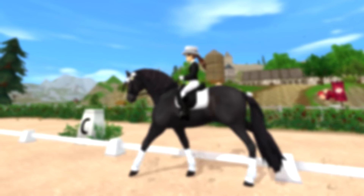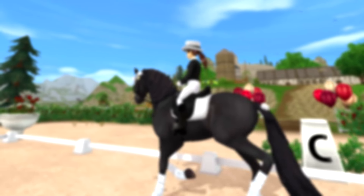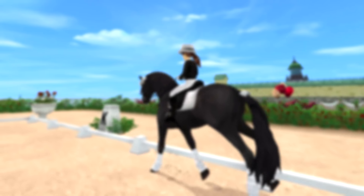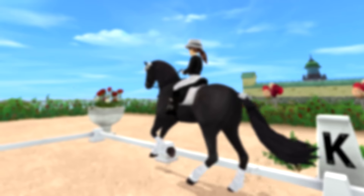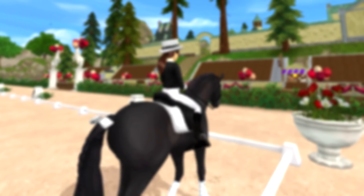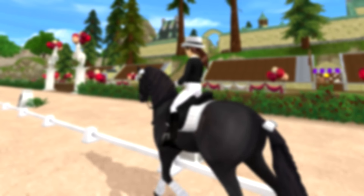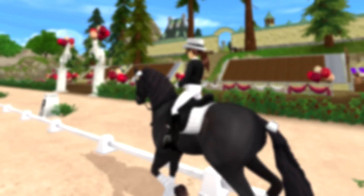There are many keys on your keyboard that still do nothing when you press them during canter. For example, Shift could be used for a lead change, and basically every single number key as well as Control or Alt. Star Stable has a lot of options here, so instead of letting the animation team work on new horses all the time, let them work on some more dressage moves as well.